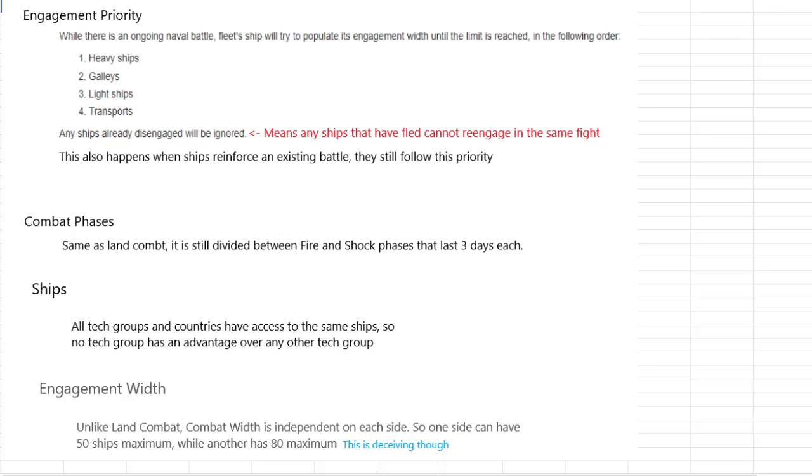Your engagement width may not fit all ships. If you have 50 combat width of heavies but only 25 combat width, eight heavies enter the fight, and then two galleys because they fit into one combat width each, equaling 25. It will fit everything it possibly can into the fight, not just heavies if you have another heavy in reserve. Reinforcements follow the same rules — a heavy will not take the place of a light ship unless three slots are open. Galleys or light ships may be easier to reinforce with, especially if transports are being jumped.